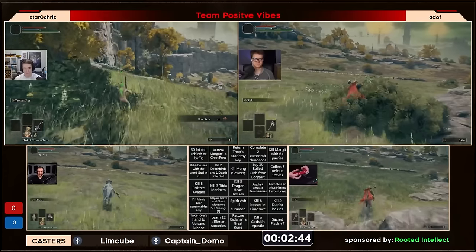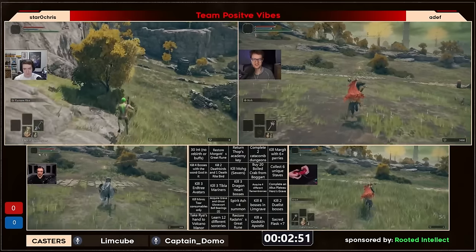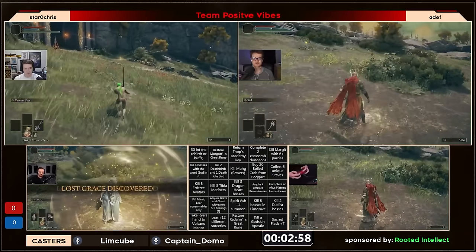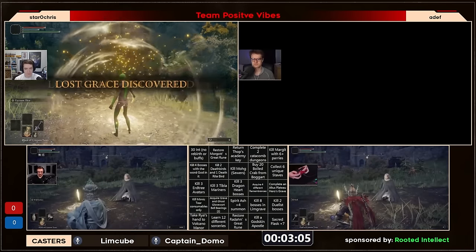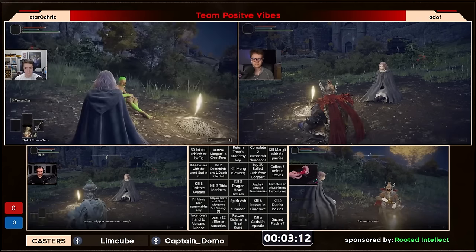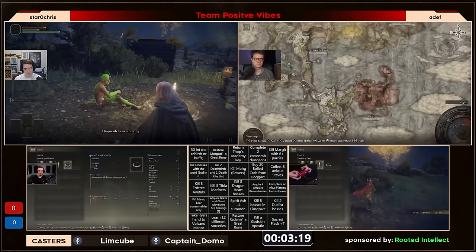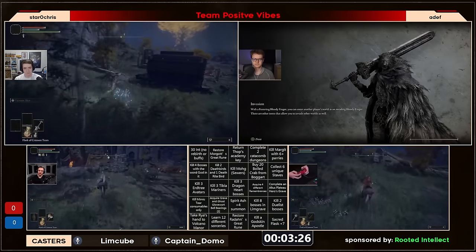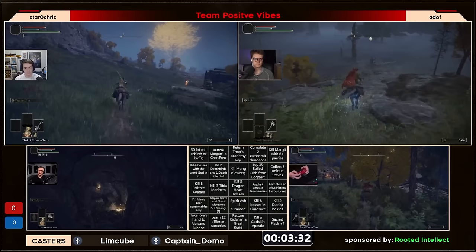No current contesting on any early squares until they get the map unlocked with Torrent. Interesting that Chris is going to this grace — obviously the faster way from this point to get Torrent. The other players are also combining his early grace for Murkwater and the Watchdog Catacombs. Meanwhile, we have some class variants: Chris started with that Gargoyle's Black Blade, and we have two Spiked Club players. Adev is immediately heading over to Scenic Island — going to be working on the Raya and Boggart line.